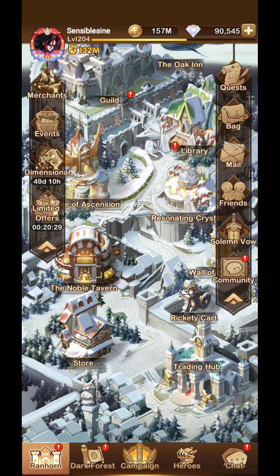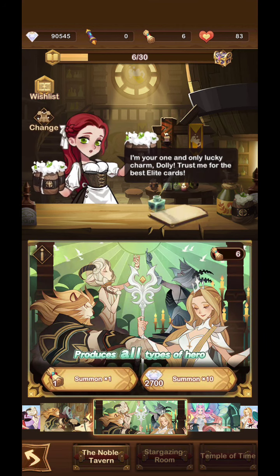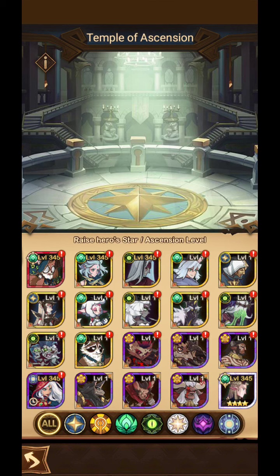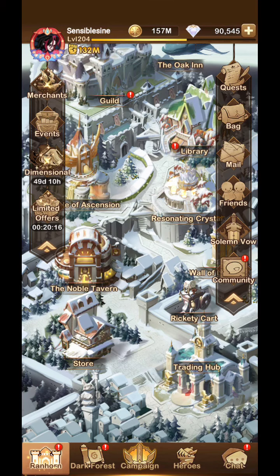Hey what's up everybody, it's your boy Sensible Sign. I'm here with an AFK Arena video. As the title says, I'm going to be spending 90,000 diamonds at the Noble Tavern, getting heroes. I don't really have any of the new ones — I have a few of them but I'm still missing a lot, so as I get them I'm going to be ascending them.